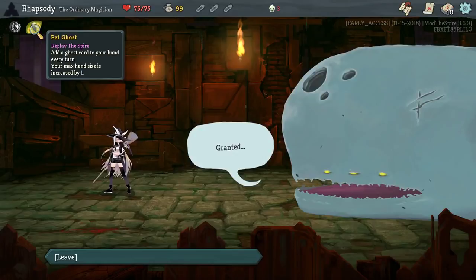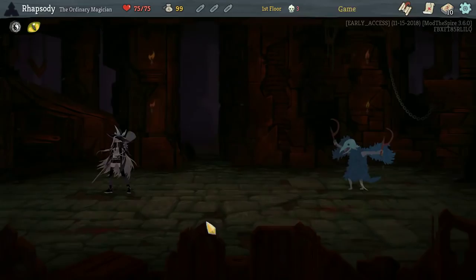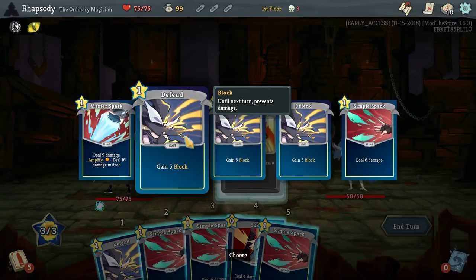Random common relic — thanks. Head Ghost! Adds a ghost card to your hand every turn, and your max hand size is increased by 1. Okay. Ooh, 4 elites. I don't know if I'm down for that. That's a lot of elites, yo.